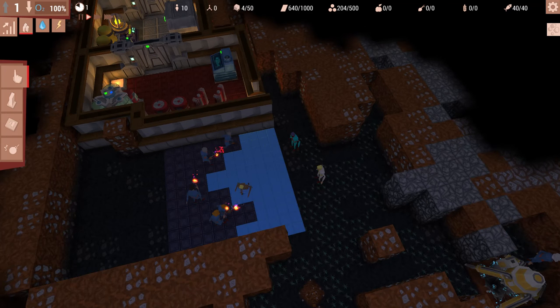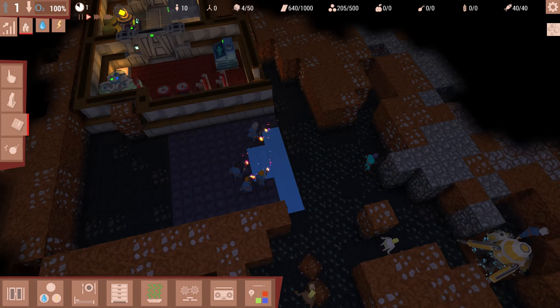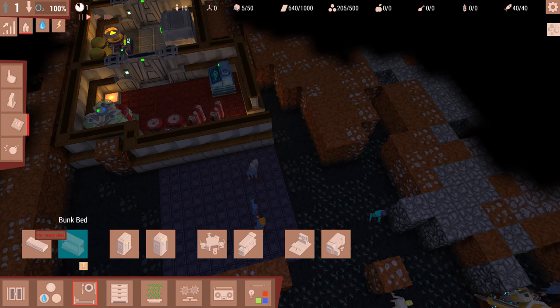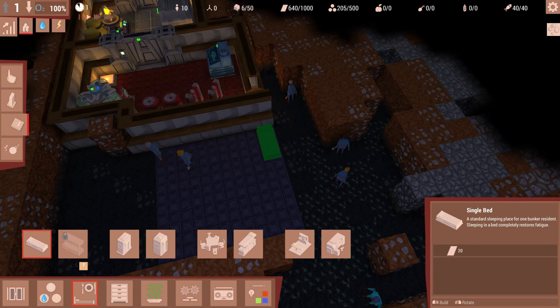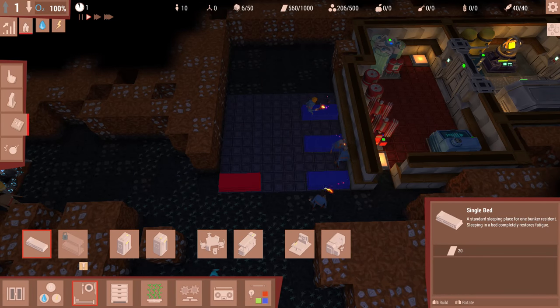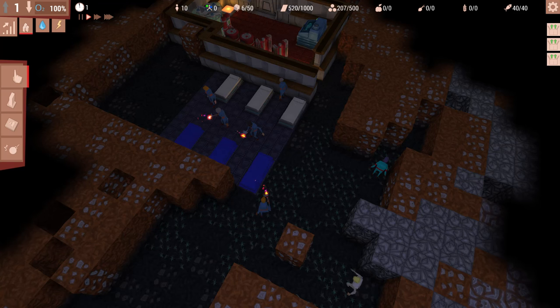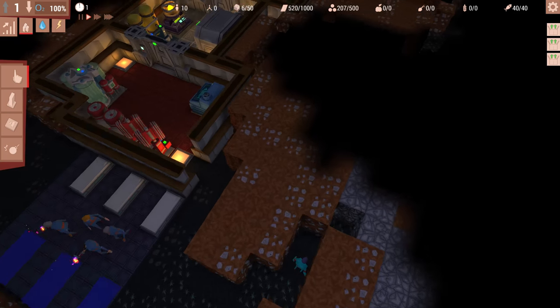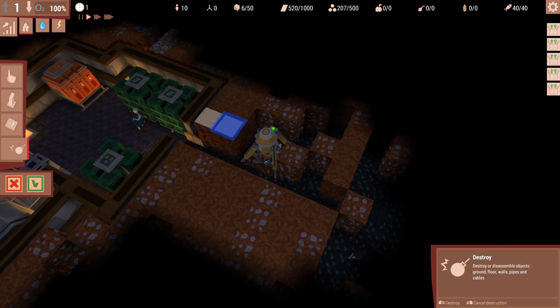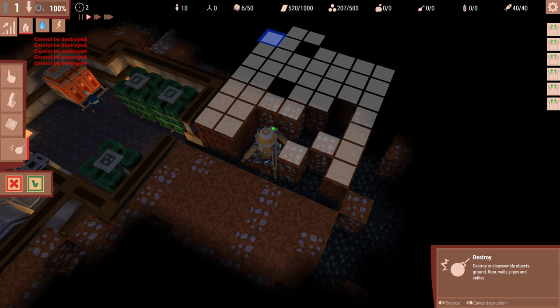You can switch between menus with your 1, 2, 3, 4 keys, which is nice. Let's go ahead and get some beds - I think it's under residential. You can see some items with a lock, meaning you haven't researched them yet; we can only make single beds, not bunk beds, which is totally okay. We have 10 people - you don't need a bed for every single person because not everybody sleeps at the same time, so maybe five or six beds is fine. When you lay objects, you do not have to confirm - it just lays down and you can right-click to rotate objects.